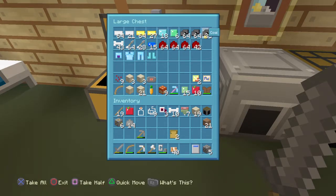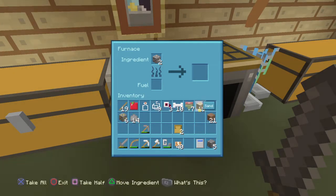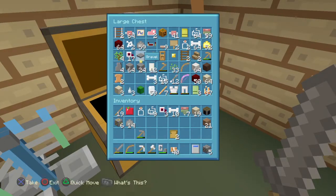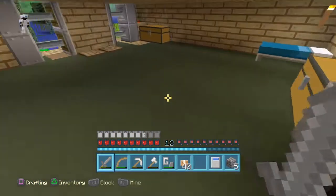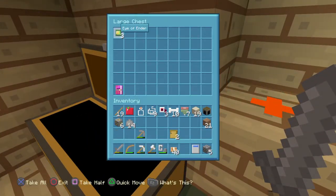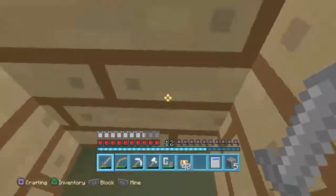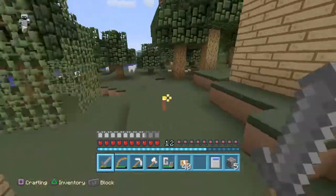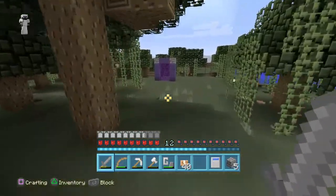All we need is the boots and we'll be good. We have 64 blocks of quartz block and three eyes of ender, so we're getting closer. A lot of things look really good with this texture pack on — even the portal looks sweet.